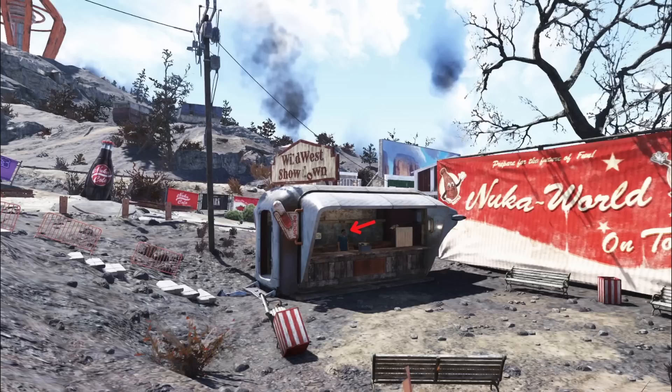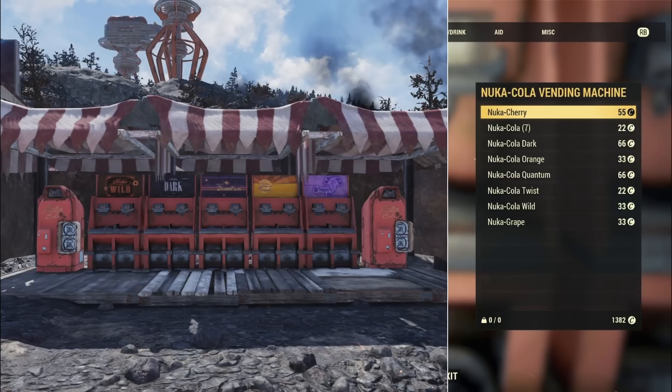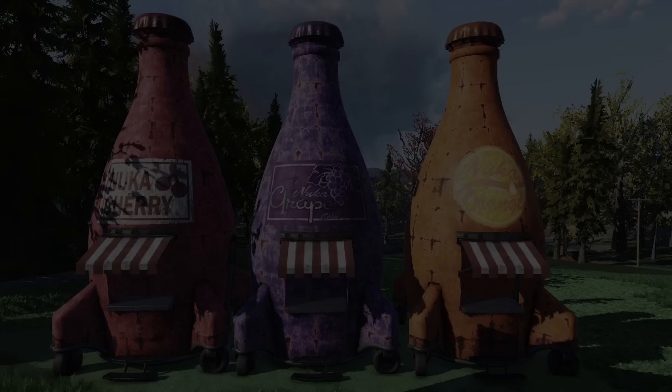Del Walsh sells a pretty standard selection of chems, including Addictol, Antibiotics, Berry Mantats, Blood Pack, Buff Out, Daddy-O, Disease Cure, Grape Mantats, Healing Salve, Insect Repellent, Medex, Mentats, Psycho, Stimpak, Stimpak Diluted, and Stimpak Super. Finally, those Nuka Cola vending machines will sell pretty much every variation of Nuka Cola you can find in-game: Nuka Cherry, Nuka Cola, Nuka Cola Dark, Nuka Cola Orange, Nuka Quantum, Nuka Cola Twist, Nuka Cola Wild, and Nuka Grape.